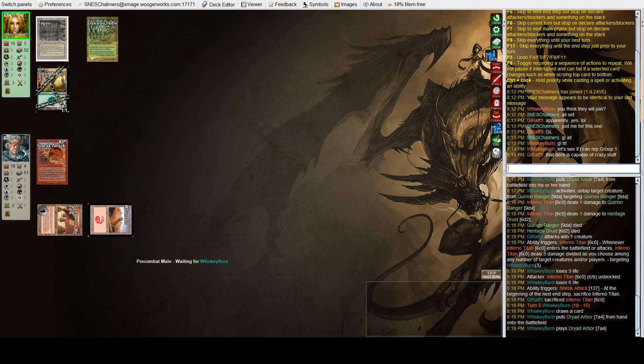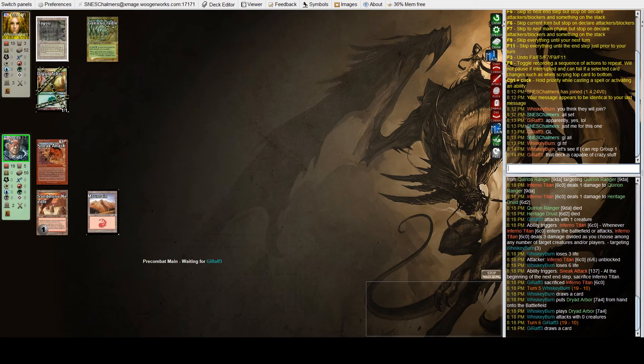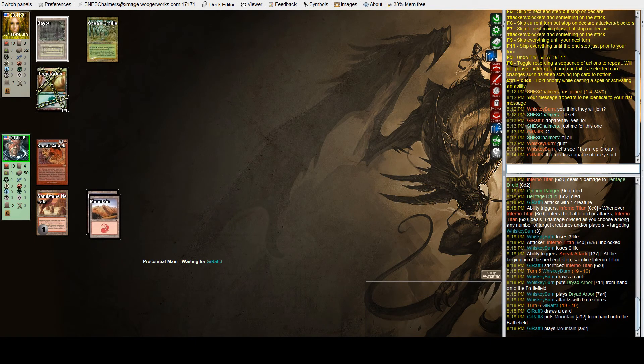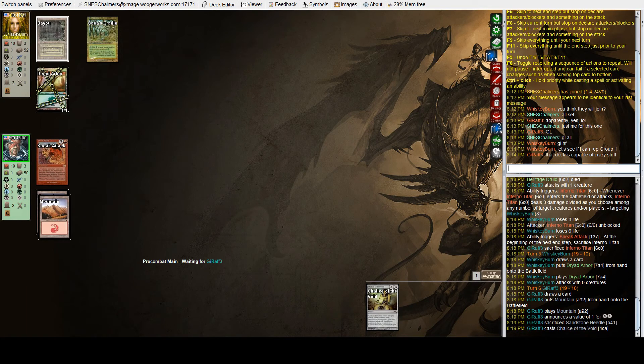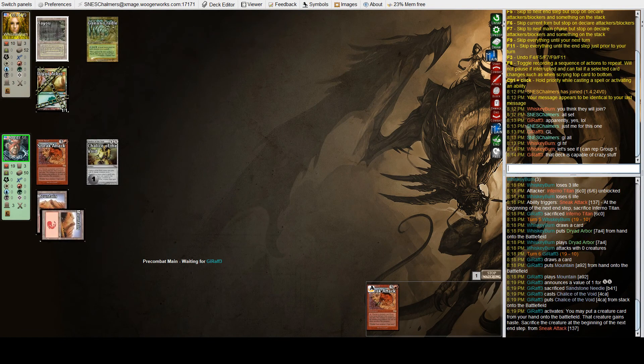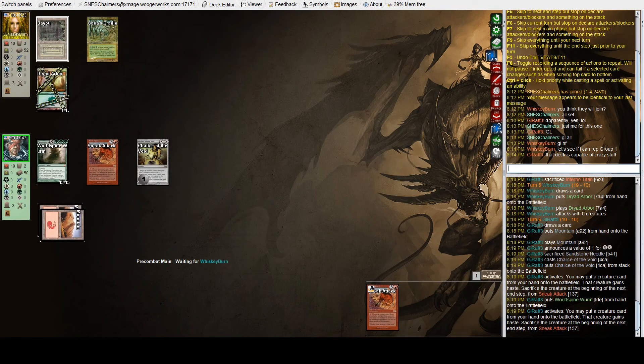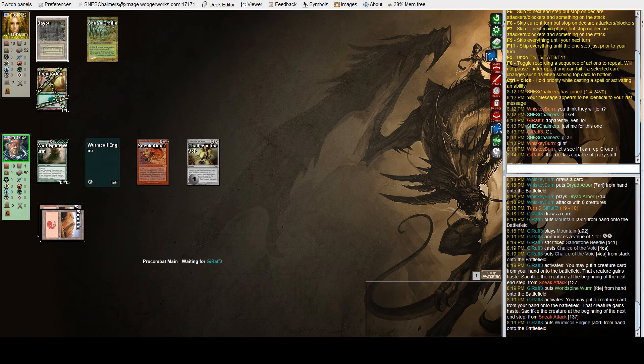Bob has four cards in hand to see what he can cast with Sneak Attack next turn. No other plays for Oliver. Bob plays a Chalice for one, then activates Sneak Attack. This time it's a World Spine Wurm, so he activates Sneak Attack twice. The World Spine Wurm has Trample, so more than enough damage. And a Worm Coil Engine — both of those with haste. He's got twenty-one damage on the board, one of them a Trampler. I don't see how Oliver can get out of this one.